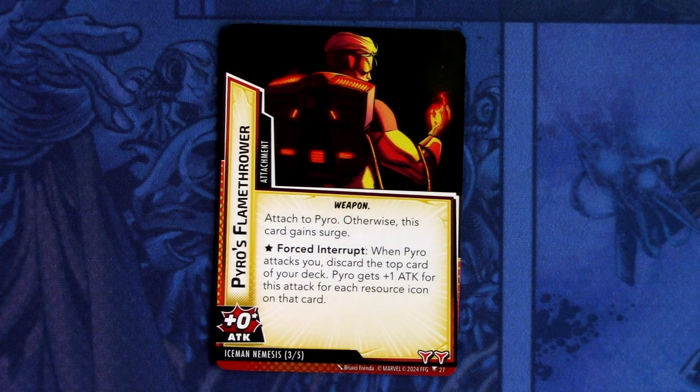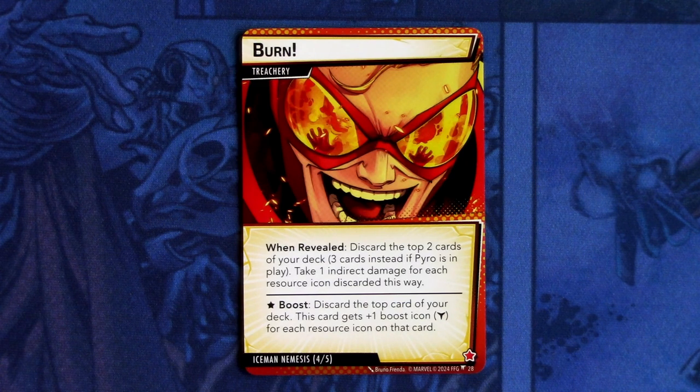Then we have Pyro's Flamethrower — an attachment. Attached to Pyro; otherwise this card gains surge. Gives plus zero attack. Forced interrupt: when Pyro attacks, discard the top card of your deck — Pyro gets plus one attack for this attack for each resource icon on that card. It has two boost icons. And lastly we have two copies of Burn — a treachery. When revealed, discard the top two cards of your deck, or three cards instead if Pyro is in play. Take one indirect damage for each resource icon discarded this way. It has a boost ability: discard the top card of your deck — Burn gets plus one boost icon for each resource icon on that card.